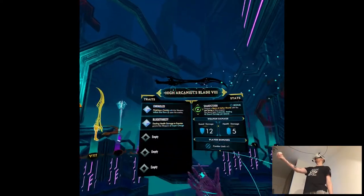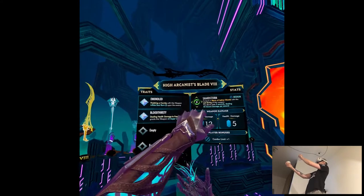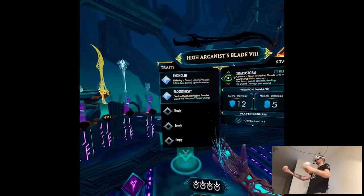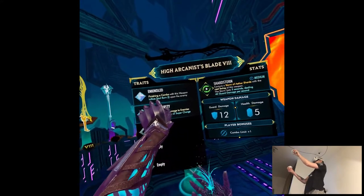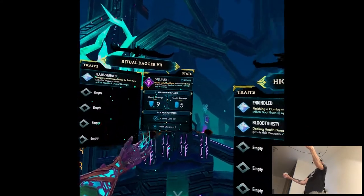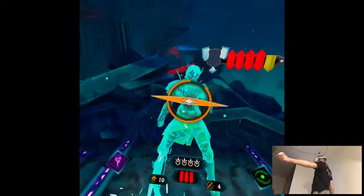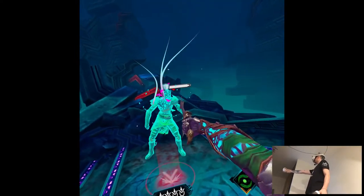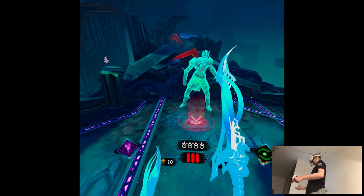On my main hand I have the Arcanist Blade, which is actually very OP. I don't really care about the ability itself, because it destroys guard and lets you get critical strikes real fast. The most important thing about this weapon is the passive — finishing a combo with this weapon triggers Soulborn. So essentially the ability from my left hand acts as a finisher, giving damage over time. It's the most powerful thing in the game for my playstyle.